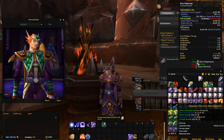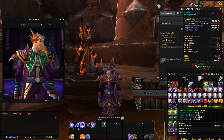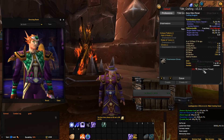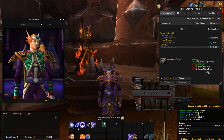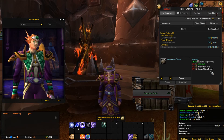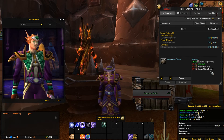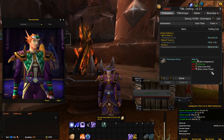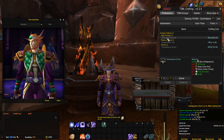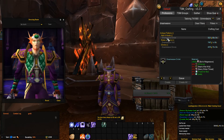It takes four bolts of mageweave — two, which is very easily done — four wild vine, two heart of the wild, and two heavy silken thread. So small, insignificant amounts of gold to buy those extra items. And then just for one head, vest, and glove set, we're looking at a total of about 45,000 gold. I've got enough cloth here to make at least eight to ten of each one of these items, and that in itself is going to make me a ton of gold.